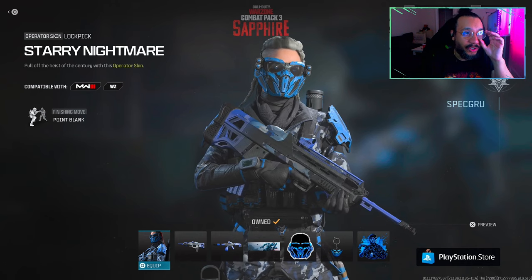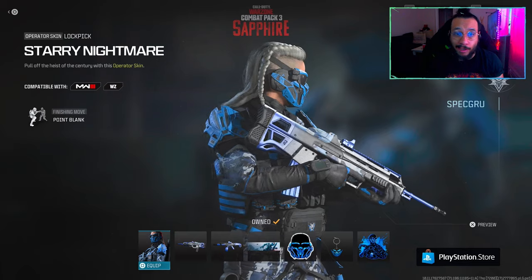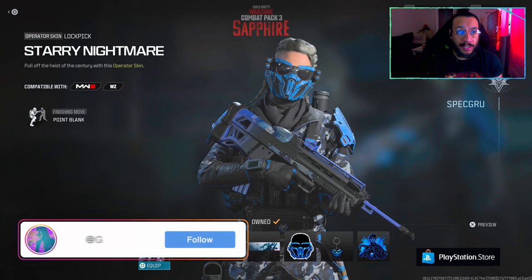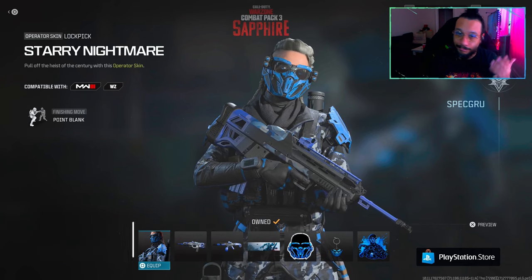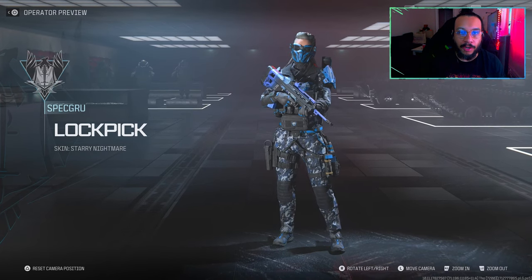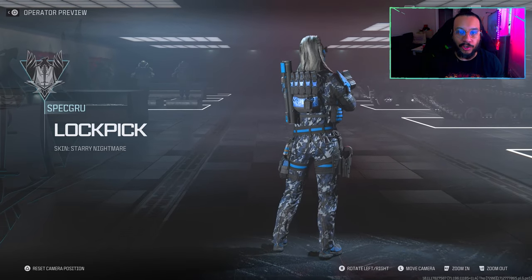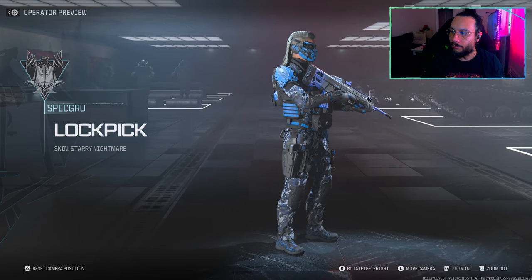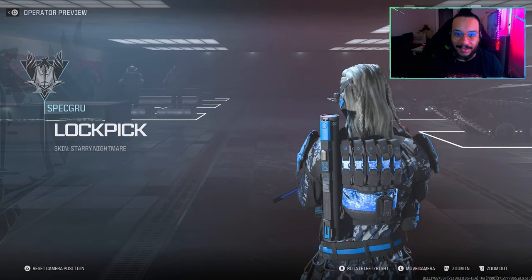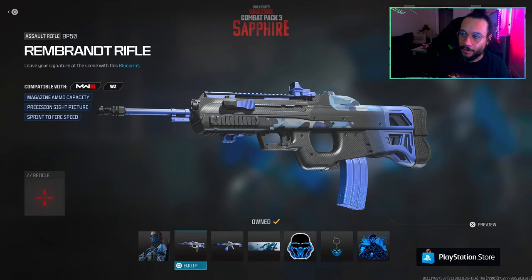First up, we get the Starry Nightmare — this is an operator skin for Lock Pick. It says 'pull off the heist of the century with this operator skin.' Here's a full up-and-down and a 360 on this new operator skin for Lock Pick. Great details on this — it says 'boom' on the back with the magazines. Really nice looking operator skin, very cool.